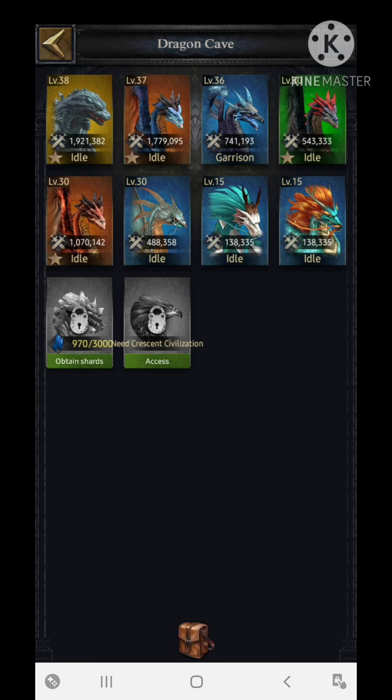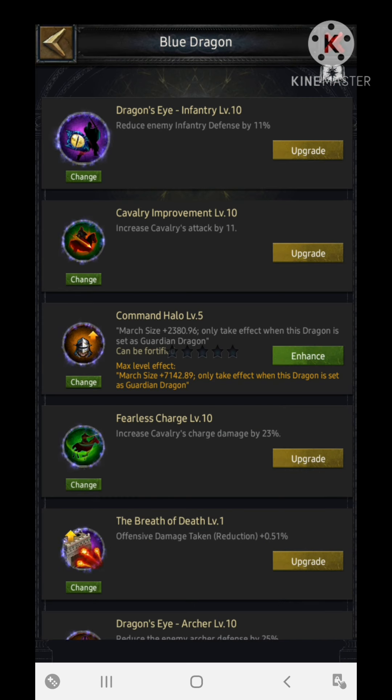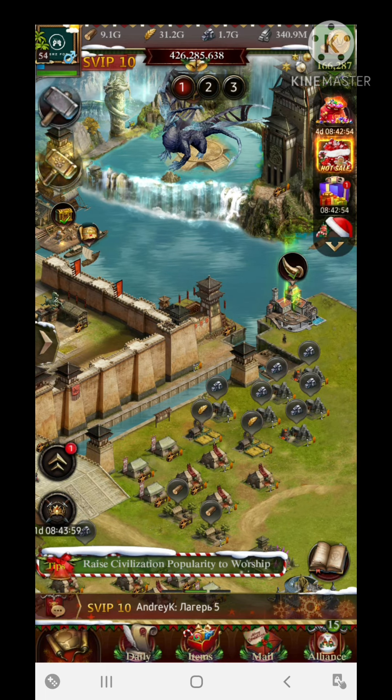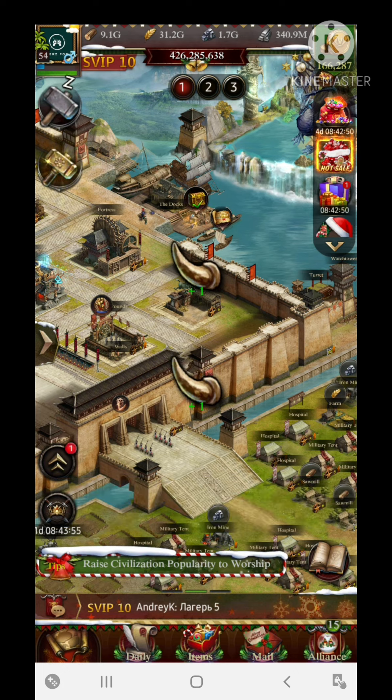I recommend you go with the Thunder Beast. You can also use an additional march size increment from the skill known as Command Halo. You can use this particular skill to increase some additional march size. At level 5 of orange quality, the Command Halo is going to increase the maximum march size by 7,000.